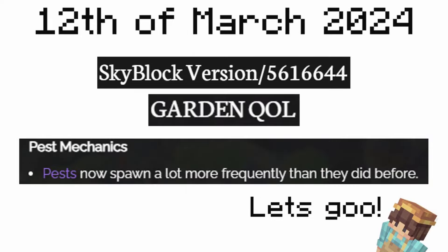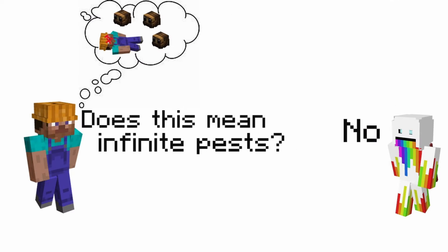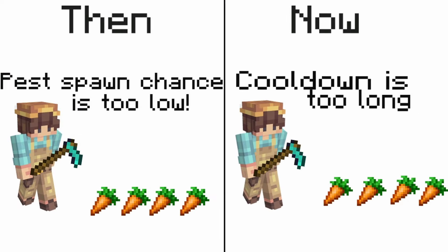That was until the pest mechanics were changed on the 12th of March 2024, with a big buff to the pest spawn chance, which meant that now the limiting factor to spawning pests was no longer the spawn chance, but the cooldown.